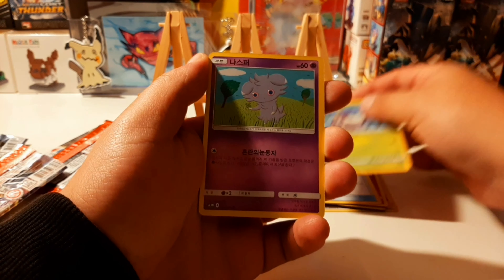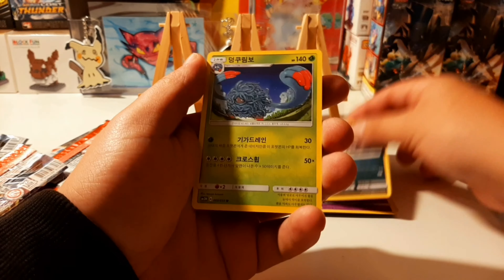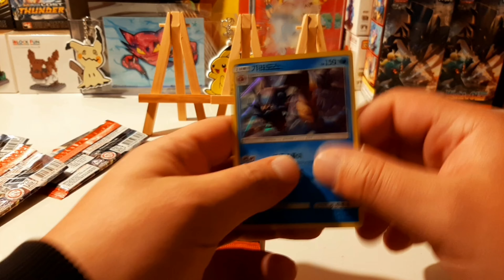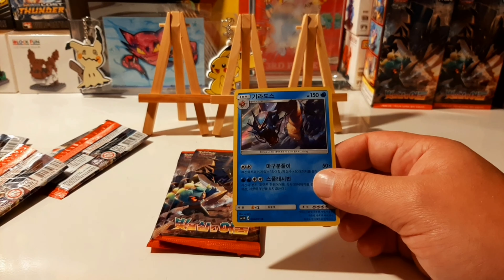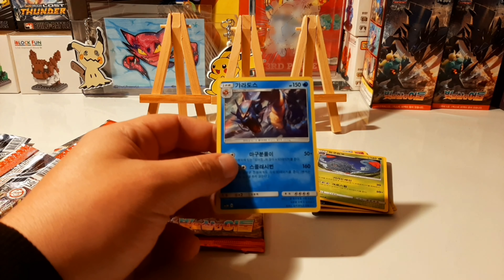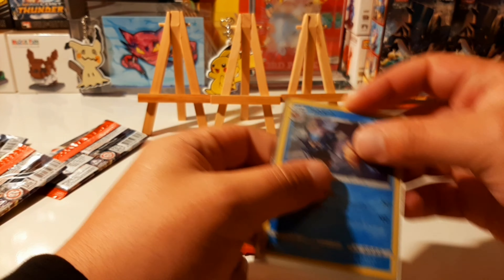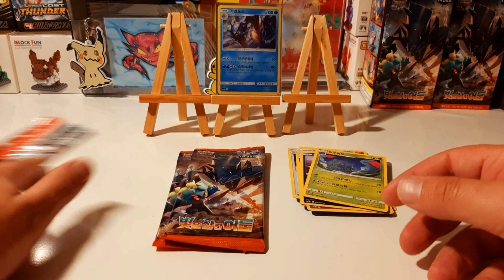I forgot your name — Espurr, Alolan Rattata, Tangrowth. Hey, we got another one of these Garys — Gyarados — that is so slick, so awesome! Gary dolls, all right! So we managed to lure out one holo, that is at least something cool. Let's see what the next pack can contain.